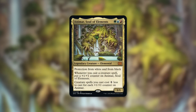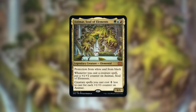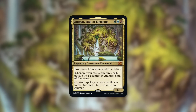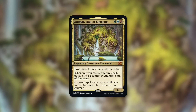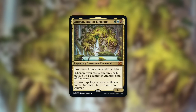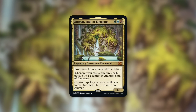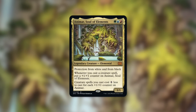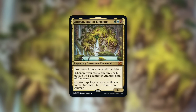Moving on — a commander that itself cares about counters but might not need other creatures with counters outside of it: Animar, Soul of Elements. It's a 1-1 with protection from white and black. Whenever you cast a creature spell, put a plus-one counter on Animar, and creature spells you cast cost one less for each counter on Animar. Animar is incredible at getting out creatures very quickly — that cost reduction can be insane, especially with artifact creatures. Eventually you'll probably get like 10 counters on Animar anyway, so you don't even have to remove any counters to cast the Bio-Titan. Another massive creature for Animar decks to consider.